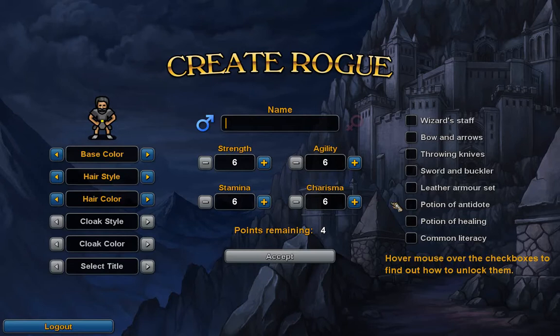I'm just going to jump right into the game and make my character here. I have some very limited customization — looks like a few options will unlock. As far as stats go, survivability is key, so stamina and agility are good to start out with.